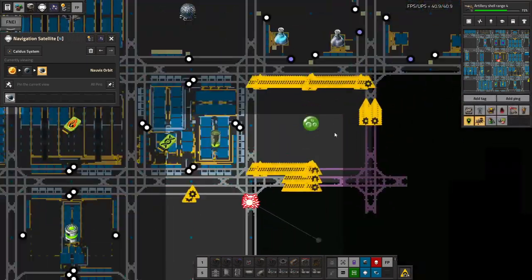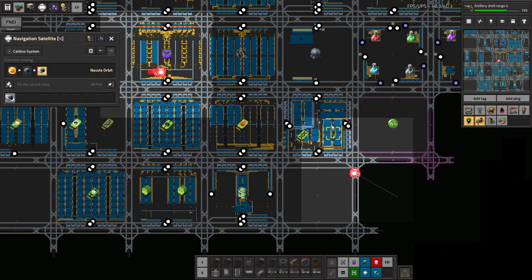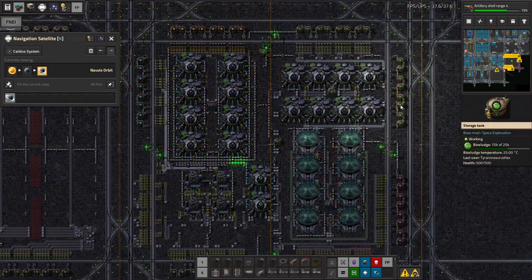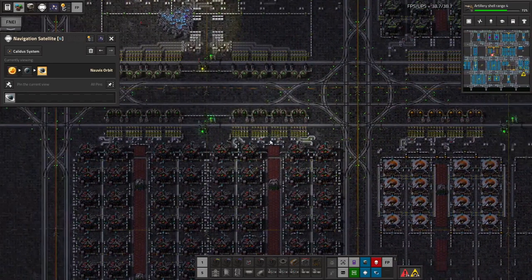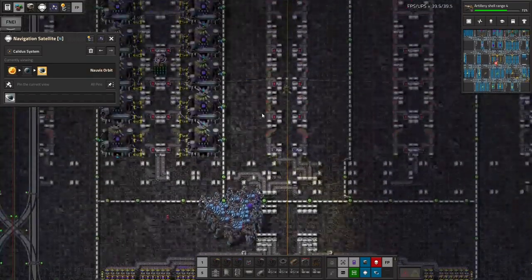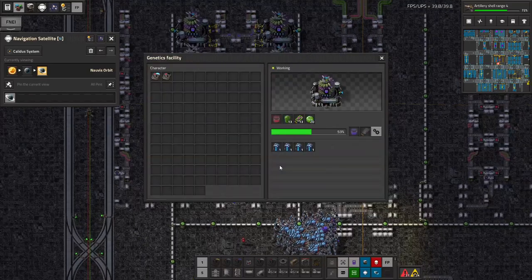Alright, let's continue shall we? So where were we? We've got a block here dedicated to bio sludge, because the amount we're producing here doesn't seem to be enough to supply the rest of the rail network. Although I could be wrong about that — it could have just been catching up. We'll see.